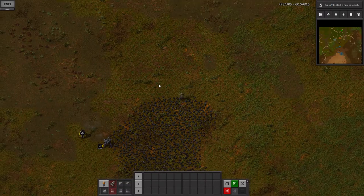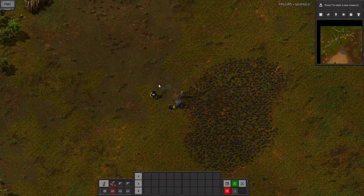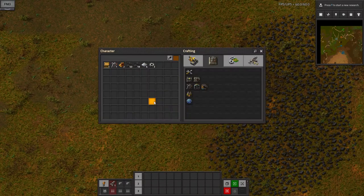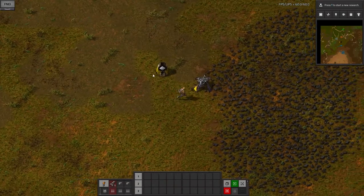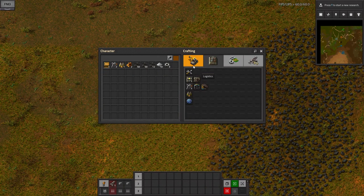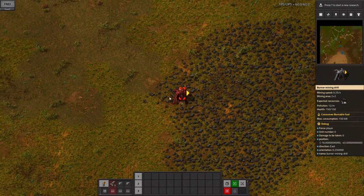The scroll wheel just zooms in and out, by the way, and you move around with WASD. This isn't a very good over-explanation — I didn't even tell you how to move around! We can get rid of this chest now — I just mine that with right-click. Everything inside the chest went into my inventory. I right-click the building and everything goes into my inventory, providing I have the space. If I don't, it either tells you you don't have room or it spills onto the ground. Right, so we've got our two burner mining drills now.